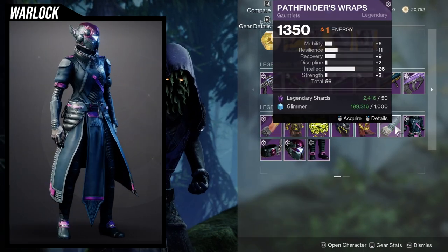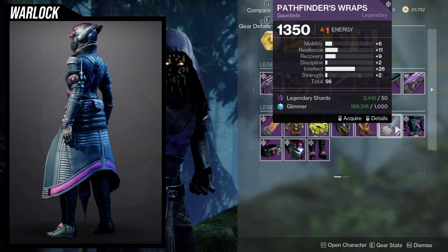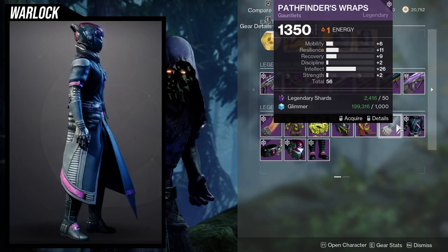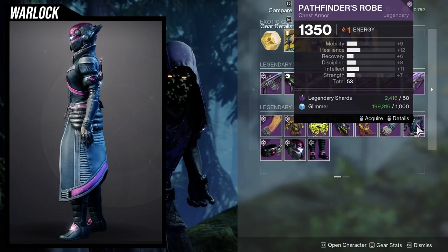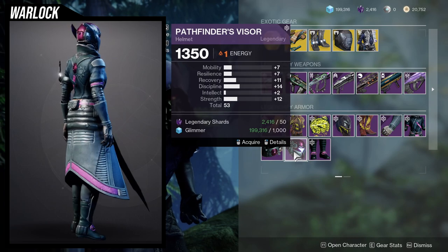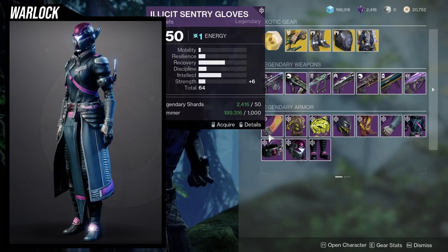This one is mediocre — I'd probably bump up the recovery because of resilience. You'll at least get a plus one, which is nice, but intellect you'll almost get a plus three, which is nasty. For the Pathfinder stuff I'd ignore the chest piece specifically — and the next ones are even worse.